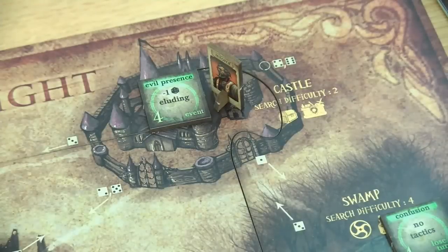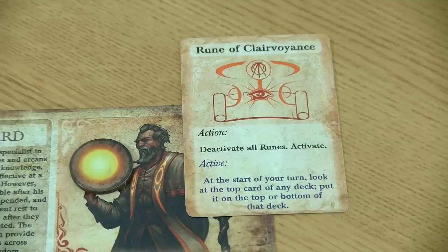So I think we can start with the gameplay and again I will start with the wizard. The wizard has now activated the Rune of the Clairvoyants and there was some misunderstanding from my side, call it a language barrier. It says here 'look at the top card of any deck,' meaning I choose one deck and have a look at that — but it's only one single deck, not all of them. We are allowed to look at one deck at the start of his turn.